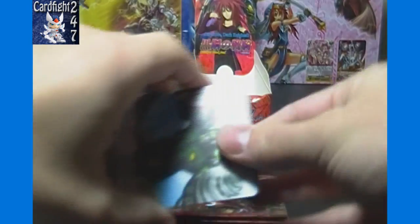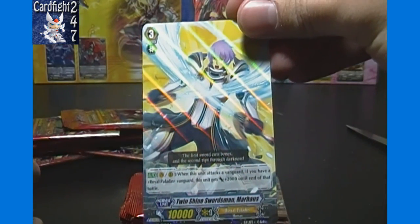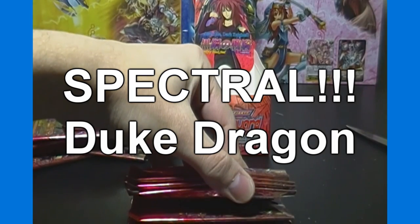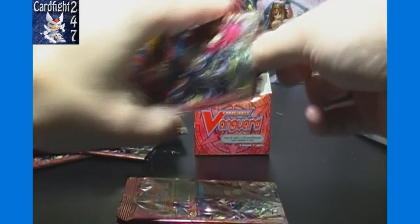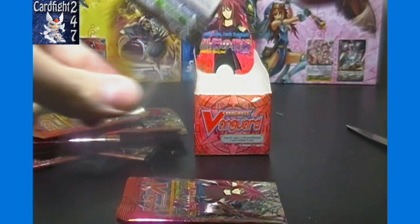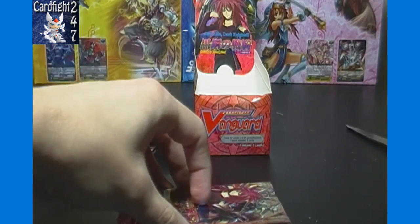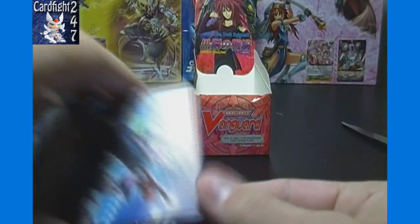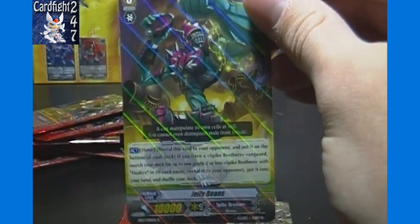So we got three hits left to get here. Twin Shine Swordsman Marhoss of Royal Paladin. Looks like we got seven packs left and we still got three of the hits to find. There's one — Martial Arts Mutant Master Beetle, double rare, Mega Colony. Most of the rares are pretty close in value other than Dragonic Law Keeper, so if you get Dragonic Law Keeper or two you get, it don't matter so much, I don't think. Jelly Beans, Spike Brothers.